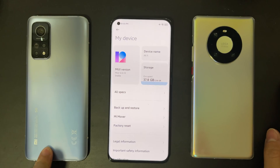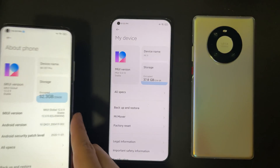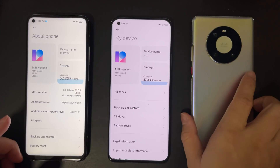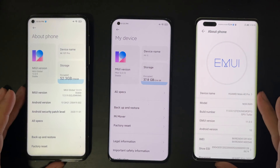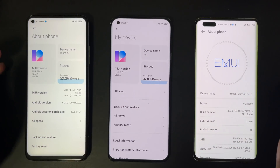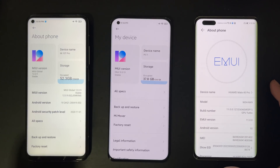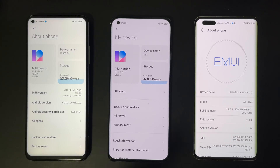I also have the Xiaomi Mi 10T Pro with Snapdragon 865, and also the Huawei Mate 40 Pro with the newest Kirin 9000. But from my testing, I was actually very disappointed with how the Snapdragon 888 performs. Why is Snapdragon 888 a bad or failed SoC? Why would I say that Qualcomm never delivered what they promised? I think it's quite hard to answer all these questions from my normal gaming FPS test, because I think we need a more rigorous, more scientific, and more systematic test to show you what I mean.